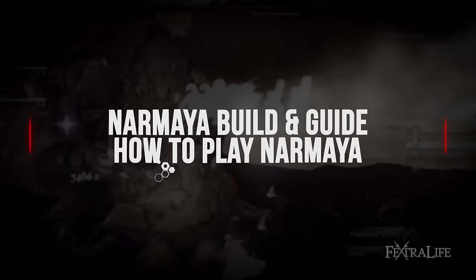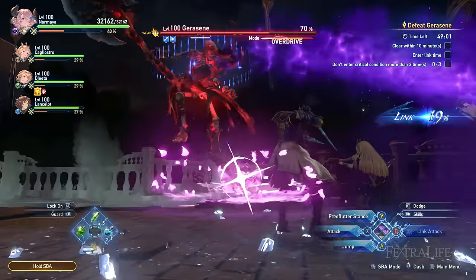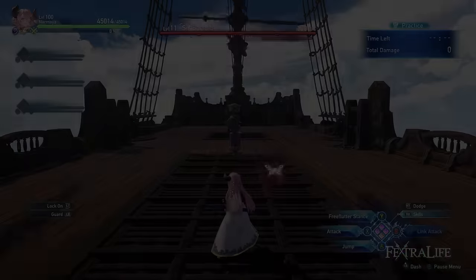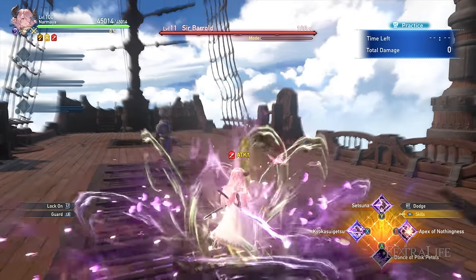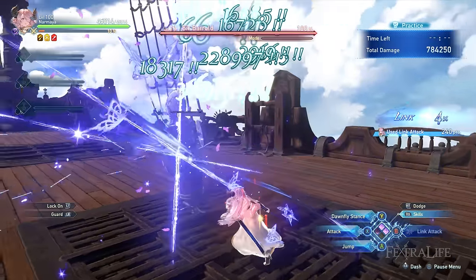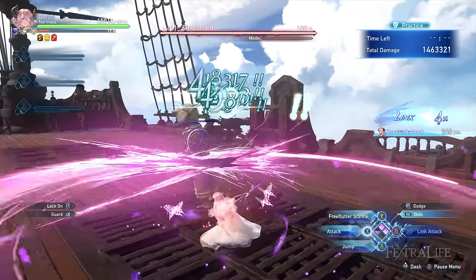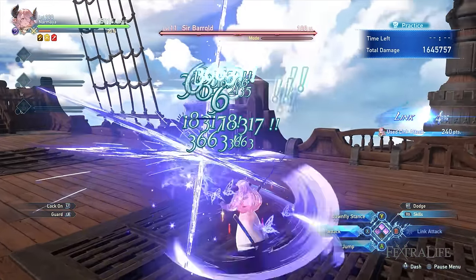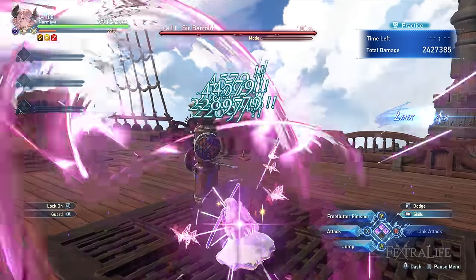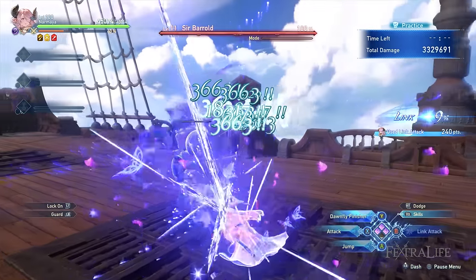Now let's move on to her actual usage. The majority of her DPS comes from her normal attack loop, so it's a must to master both of her stances. You'll be playing with a lot of charged attacks, which may pose a challenge for newer players. What I usually do is buff myself with Dance of Pink Petals at the start of the battle to gain the supplementary buff and attack boost. Then I lunge into my target with Kyokasui Getsu and follow up with a normal attack charge. After the charge attack animation, notice that she will glow, signaling that it is the perfect time to switch to the Free Flutter stance.